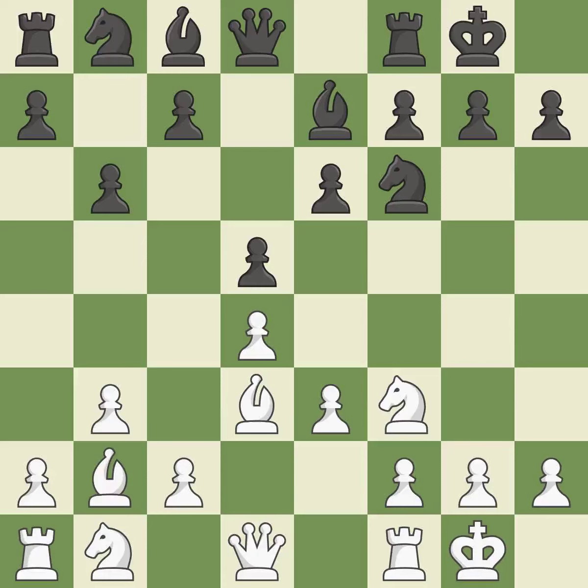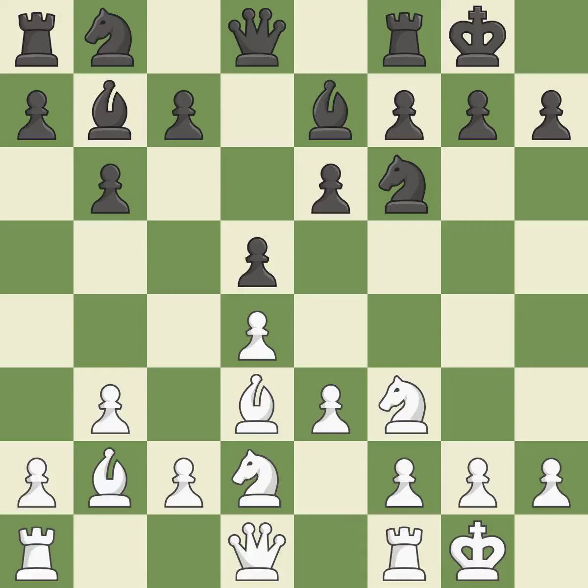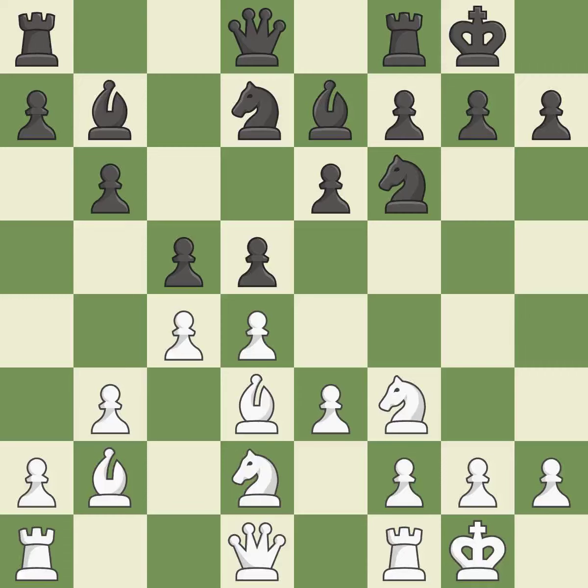The bishop grows and gains flexibility on the long diagonal. This fianchettos the bishop by placing it on a powerful diagonal. This develops a knight from its starting square, activating it, moving it out of its beginning square and into the action. This uses a pawn to attack the center while vying for position. The rooks can see each other now, allowing them to provide mutual defense. It is the last book move.